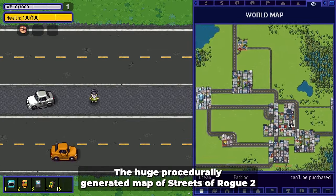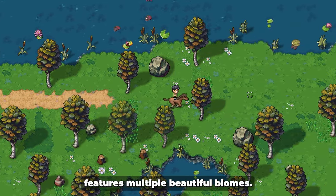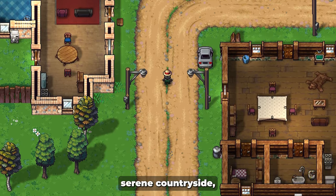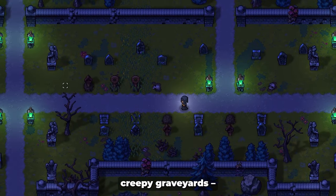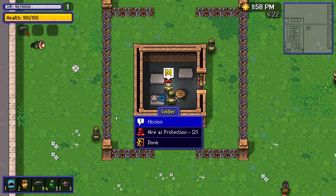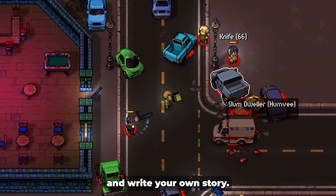The huge procedurally generated map of Streets of Rogue 2 features multiple beautiful biomes: bustling cities, serene countryside, mysterious caves, sunlit islands, creepy graveyards. Explore this lively world, engage with its quirky inhabitants, and write your own story!